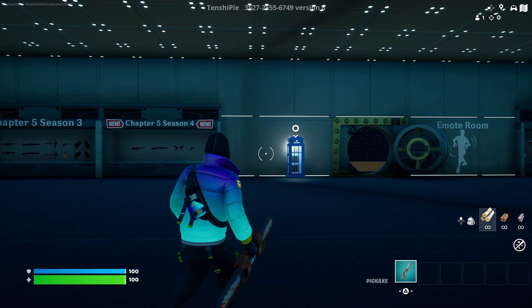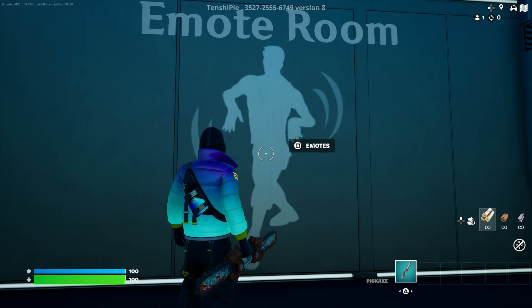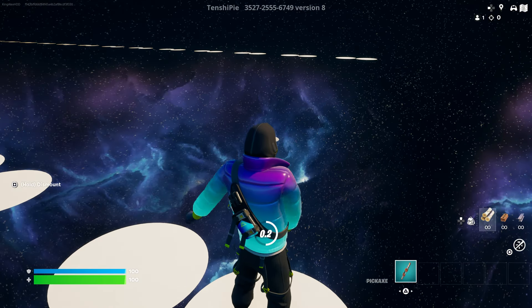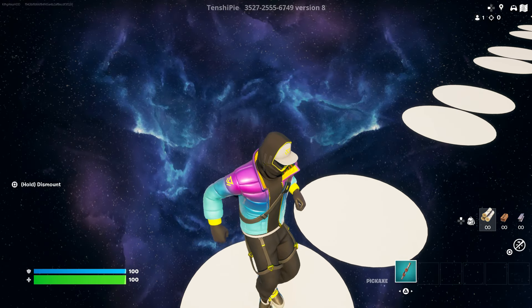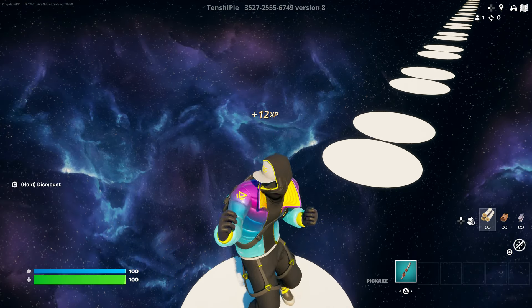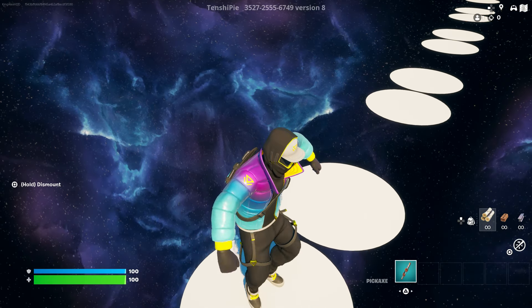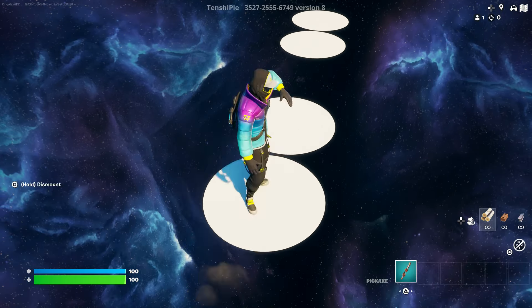Once we start the game, we come over to the emote room. Interact with it and look — there's the floss, one of the OG emotes right there. There are different emotes: we have the L emote, one of the most iconic emotes you've ever seen. We have the Will Smith Fresh Prince of Bel-Air dance move, and we have the Snoop Dogg emote right there.